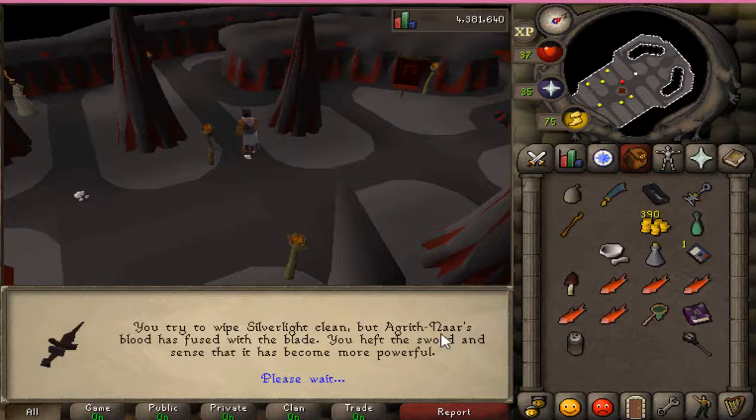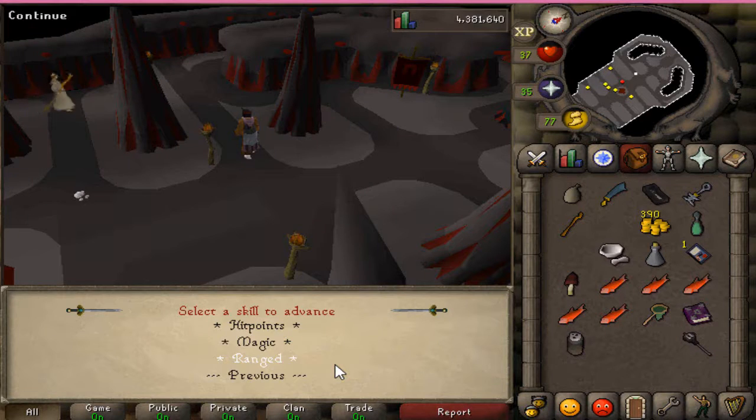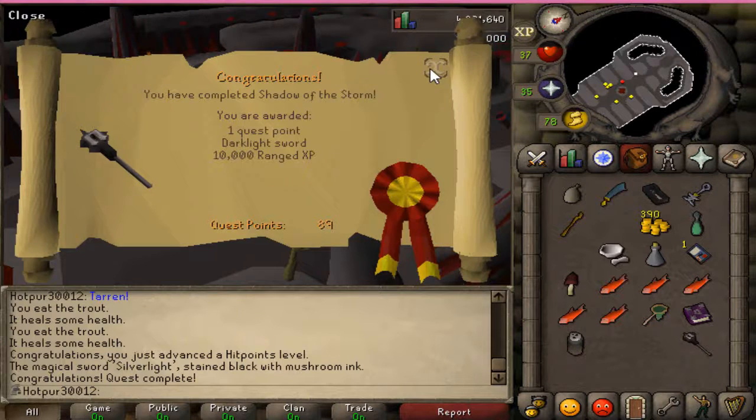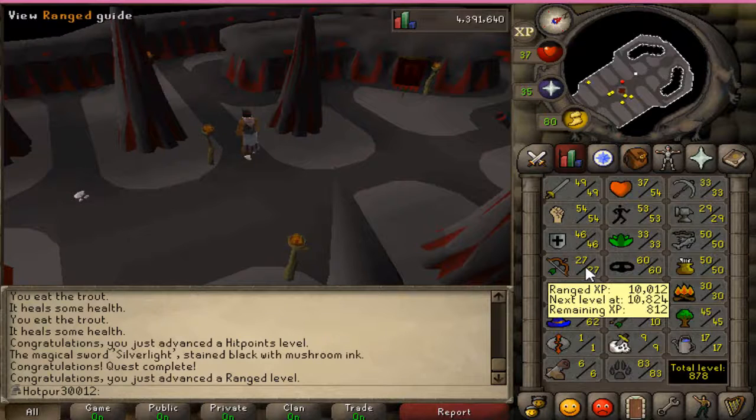That should be the end of the quest now. We will pick ranged. Quest complete — 27 ranged, of course. Did not even touch the skill and we're at 27. How cool is that?